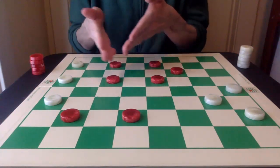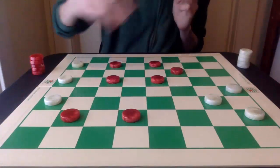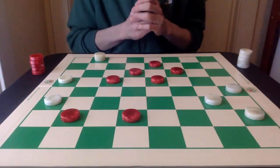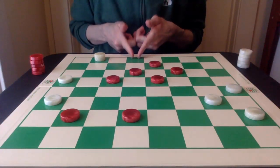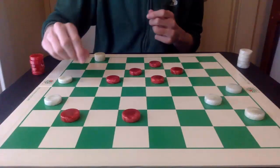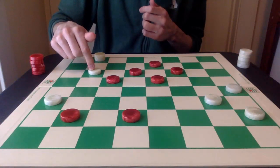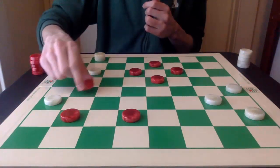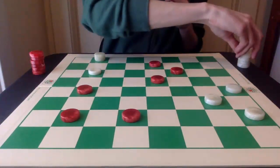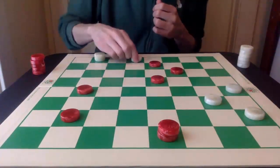Red is going to develop 10-14, and then 6-10 next to start exchanging this piece off. White gets a king and red lines up. What white wants to do is pin a piece on this square so that these pieces can then be trapped. So white is going to start to make an inroad to get a crown on that square. Red is going to start exchanging off pieces, and white continues with its goal. Red now crowns, and the goal for white is now met.